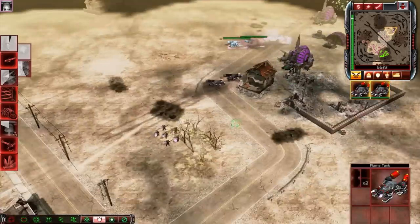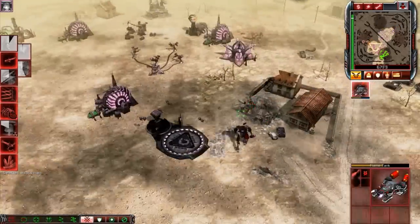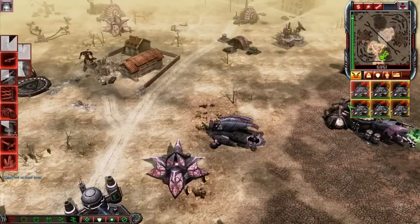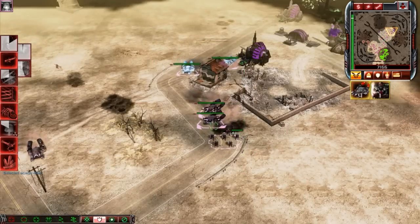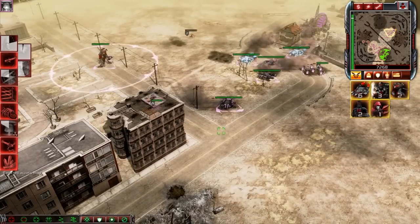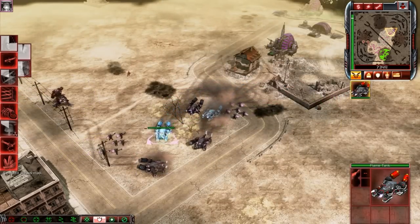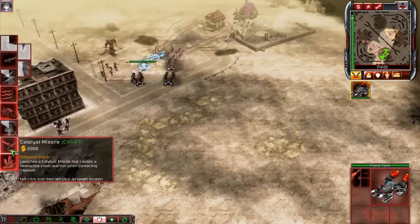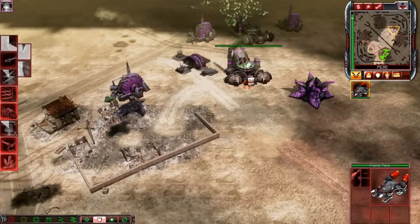Let's do some of that. I was wondering how I got so many flame tanks — some of these are holograms. I'm a genius. Can you tell? I can't tell. Let's get a vapor bomb.